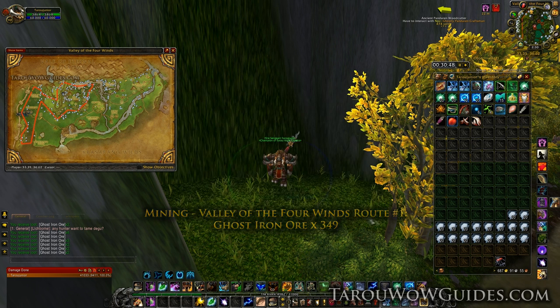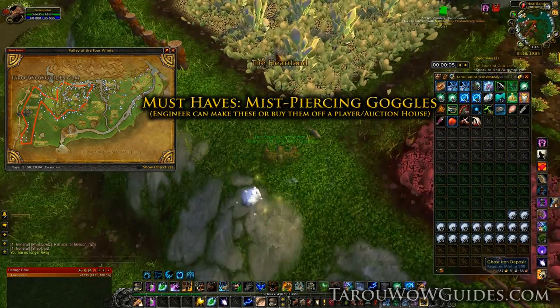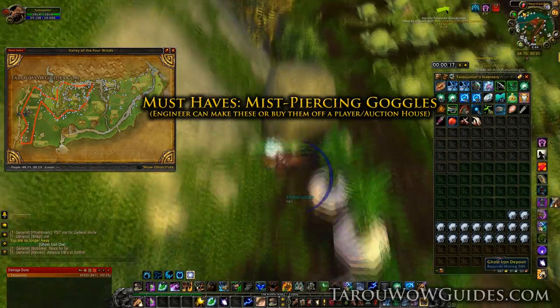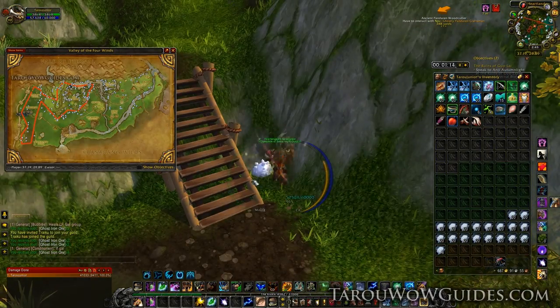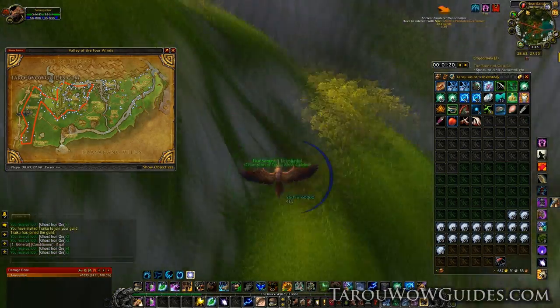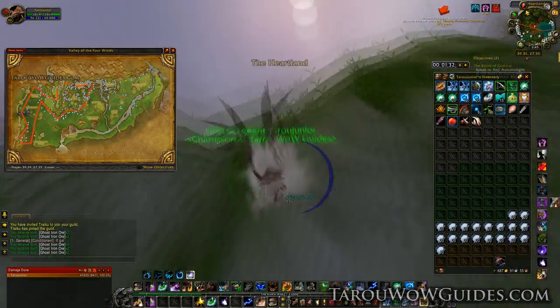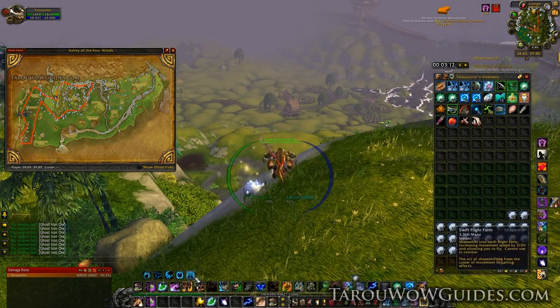Even though I mentioned it in episode 1, do make sure that you have your Mist-Piercing Goggles. They don't cost much and you're going to get that back in extra nodes within one gathering session. Just check the auction house or get an engineer to make them for you. Leave them in your bags and they're going to find extra nodes for you — you can tell they're extra by the little clouding of mist over the node.